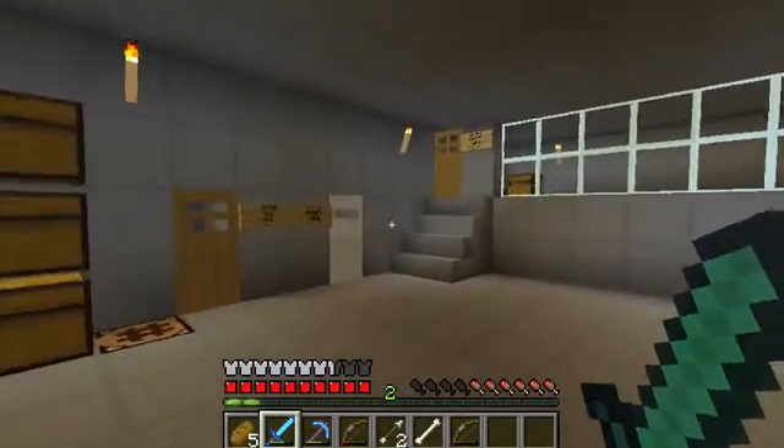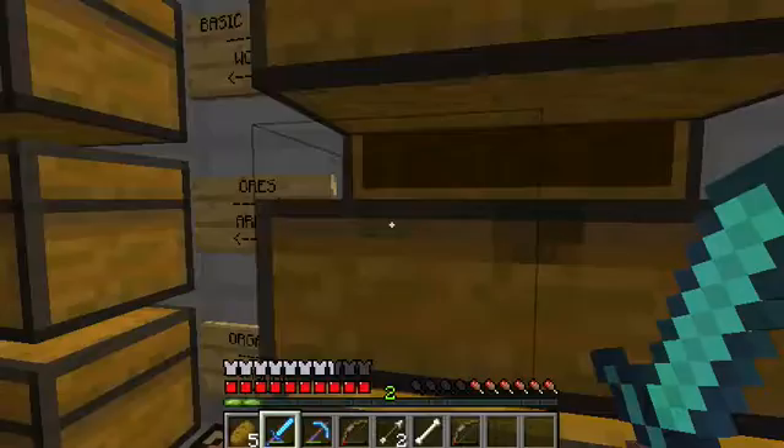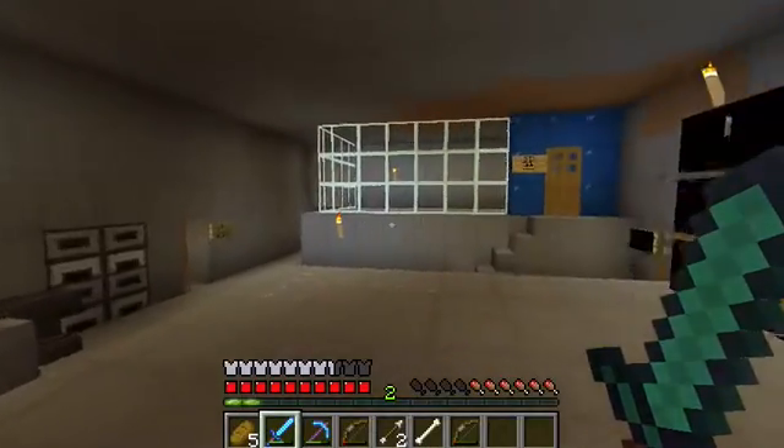That's my lava pit for disposing items — it doesn't have lava right now. I get about 57 — 57 is about the total you'll get out of 64, and that's self-perpetuating, so it's cooking itself.